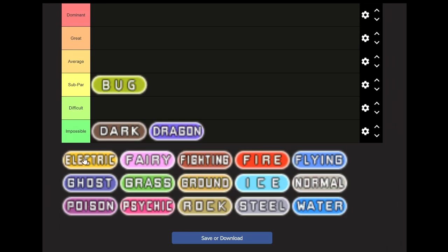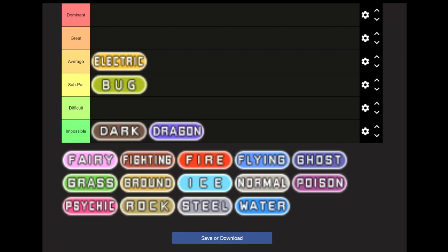Now we move on to Electric Type. This is going to go into Average. You'd think normally Electric Type would be great because there's only one type weakness, which is Ground. But the problem is there's a lot of Ground types in Gen 1 and its remakes. In particular, you're going to have an absolutely brutal start against Brock, because like Ash in the anime, your only real option is Pikachu. So, good luck with that. But if you do manage to get past him, then it's largely going to be smooth sailing, except for various Ground types like Giovanni's Pokemon.